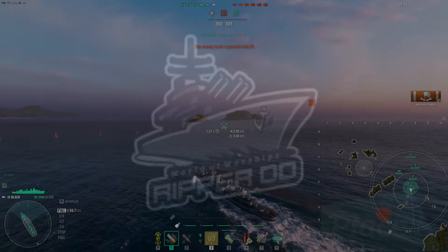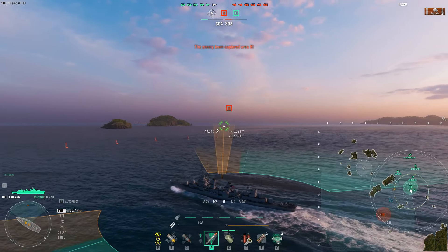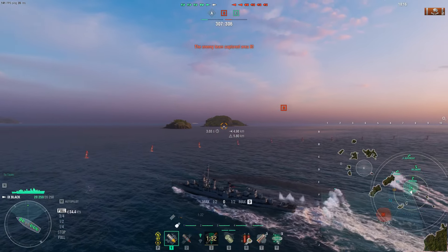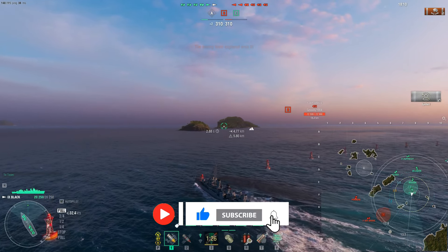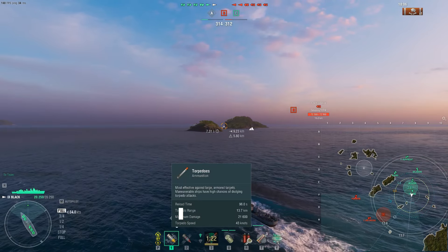We've sunk an anime destroyer! Hey team, Ripper here. You guys are doing fantastic today. Got a great video and a great topic to talk about — the USS Black, which is one of the most powerful destroyers right now at tier 9, especially during clan battles and rank battles occurring at tier 8 and tier 9 levels.